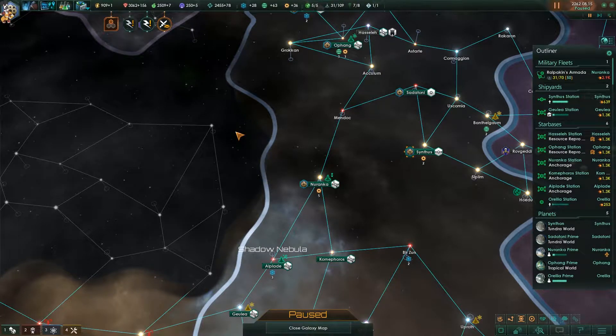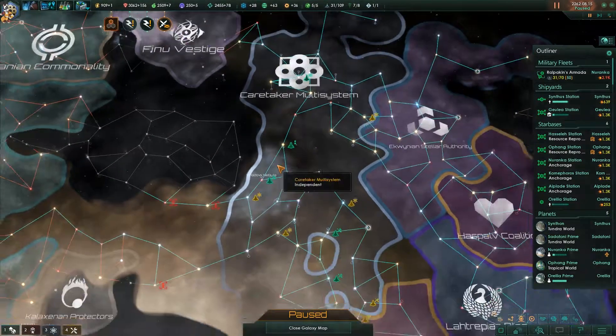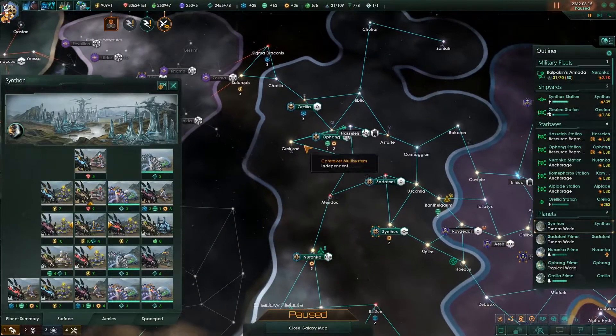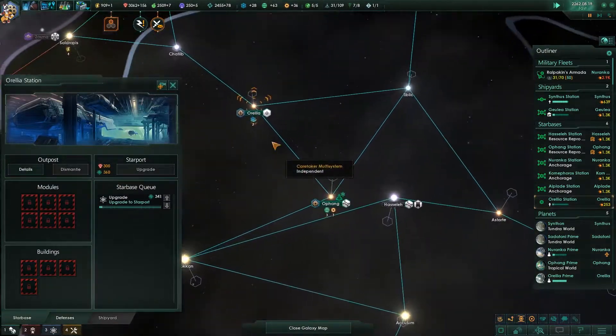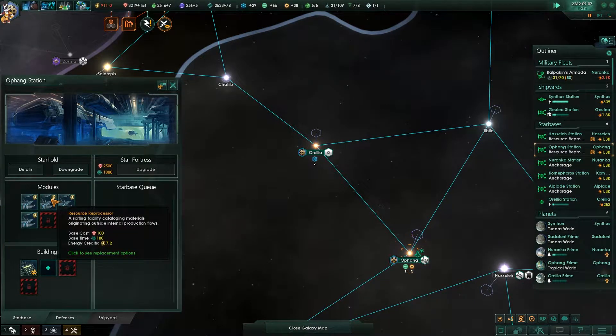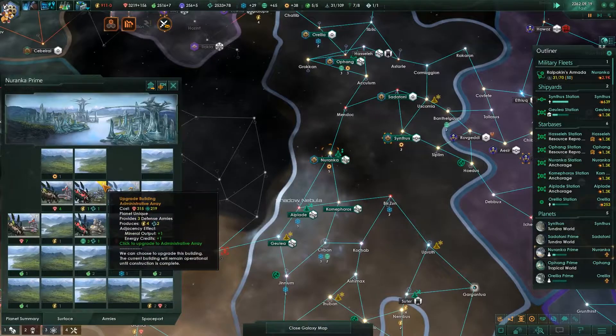Hello and welcome to the next episode of our Stellaris playthrough with the Caretaker Multi-System. So I think what we were talking about last time was the energy that we required. We definitely still require energy, but what we have got is another station that is being set up here, and that station is going to be bringing in more resources from the resource reprocessors, which will be a massive bonus to us.